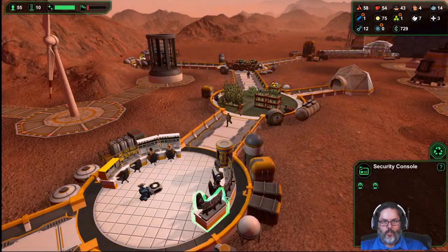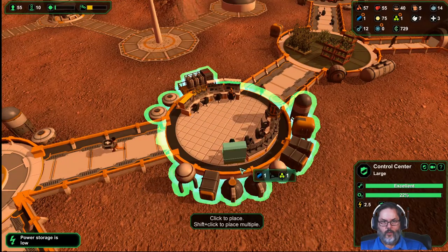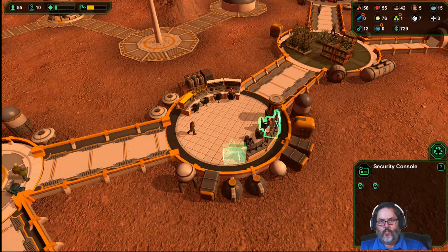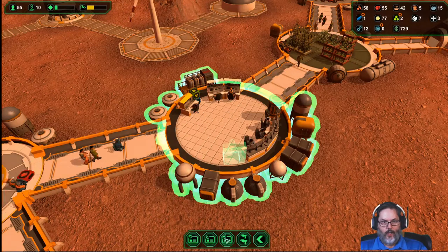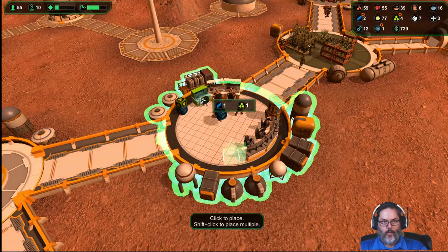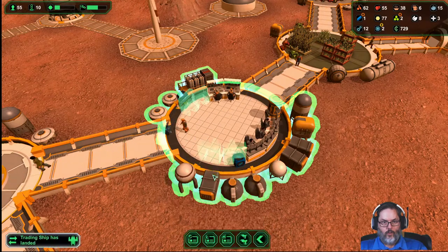Let's see — security, radio telescope. I wonder if I can get rid of that one. I've got three securities on this side. You know what, I am going to get rid of that one, and get rid of that one too. We'll bring one radio in and then we'll bring two telescopes in.